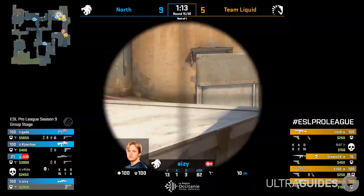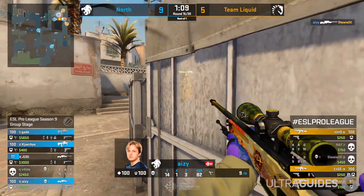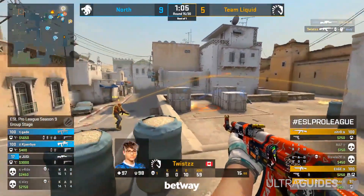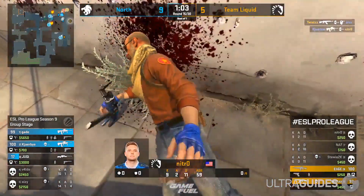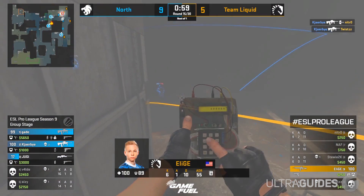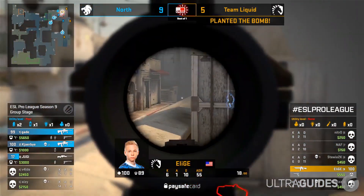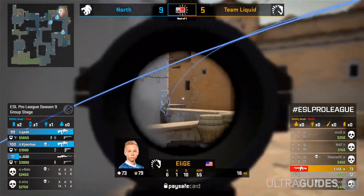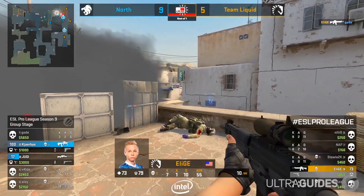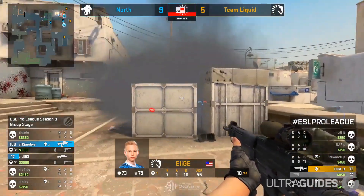When playing on a Half-Buy, it would be a good idea to stack a site. Using Molotovs to prevent pushes onto the site will also help you hold against a bomb plant. When on this sort of buy, you want to be playing for kills rather than the win. Killing someone with an MP9 and then picking up their AK-47 will benefit you greatly the next round. When on a Half-Buy, try not to get carried away with what you buy — I constantly see people buy a UMP, armor, and then a full nade set and a defuse kit, and this is just a waste of money because you may as well have full-bought.